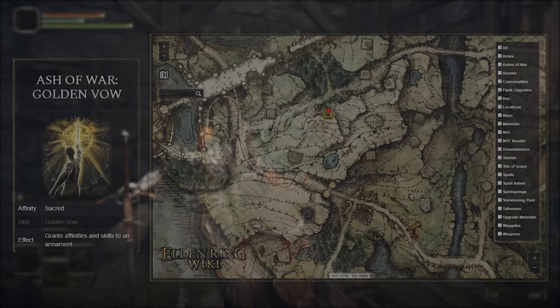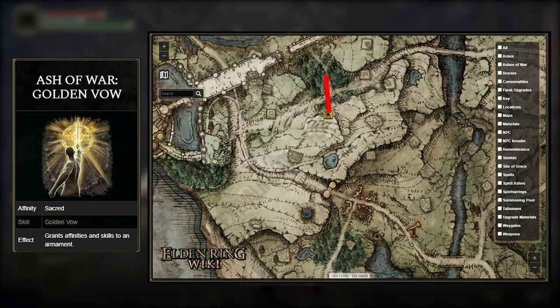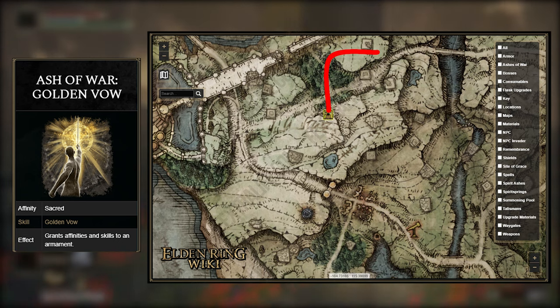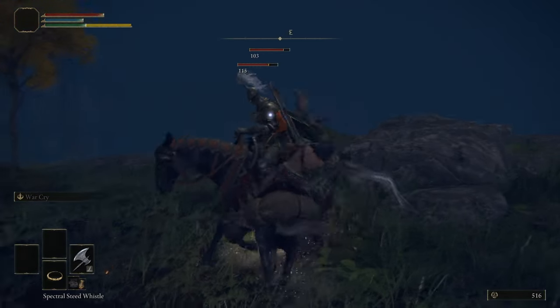The second item is the Ash of War Warcry. Reach the Gatefront and make your way towards the Warmaster's Shack — you'll have to buy it from the Night's Cavalry NPC who sells it for 800 runes. Very close by is also the Ash of War Golden Vow. You'll have to kill a Mounted Knight that roams around the cliff — it's even easier than the troll fight. For now, you can toss this on any other weapon you come across just to use the buff.